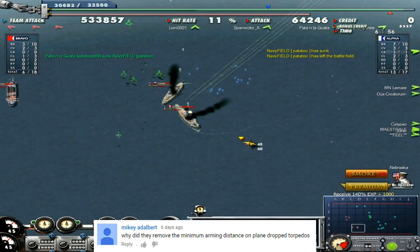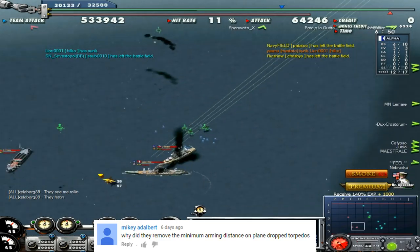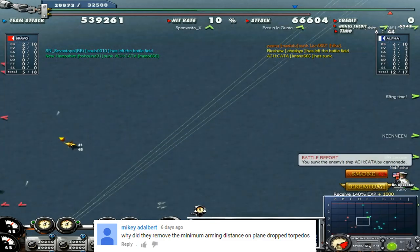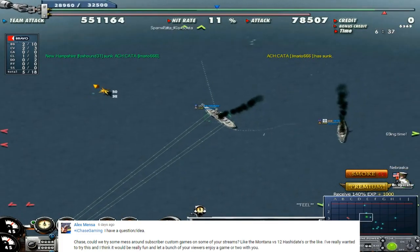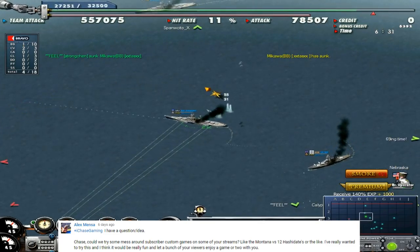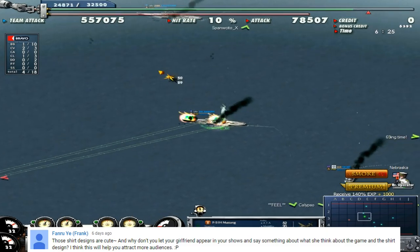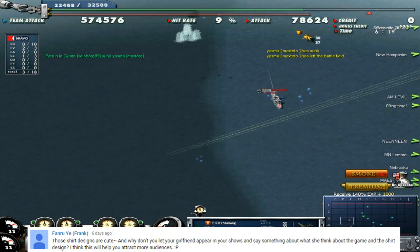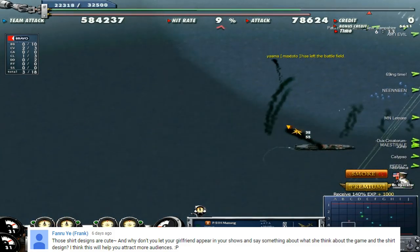Mikey Adalbert asks why they removed the minimum arming distance on plane-drop torpedoes. I can pretty much assure you the minimum arming distance is still there and has not been removed — because if it had been, I'd be the very first person to realize when my carrier torpedo planes could drop torpedoes with zero arming distance. If you don't trust me, go get a carrier and give it a shot. Alex Menta suggests doing a custom battle like a Montana versus 12 Hashidate — that sounds like a pretty good idea, and I'll give it a go someday, maybe on a weekend stream.